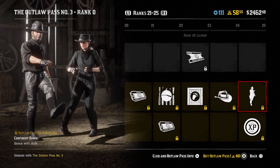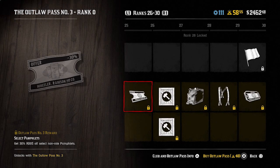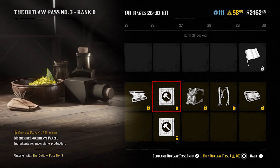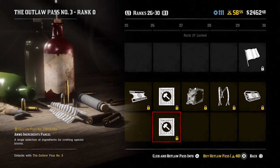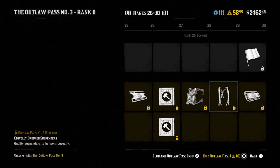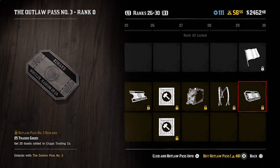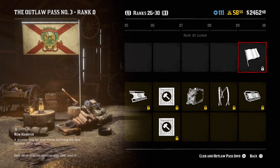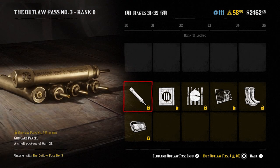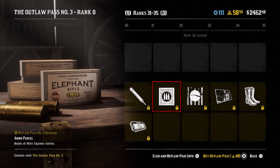The confident dance emote at rank 25 as well as a 25% role XP boost. Moving on to rank 26 we get 30% off select non-role pamphlets. Rank 27 moonshine ingredients parcel and an ammo ingredients parcel. At rank 28 you get the end credits filter, another filter for the advanced camera. Cloverly dropped suspenders at rank 29, and at rank 30 you get 25 trader goods again and the New Hanover flag for your camp.